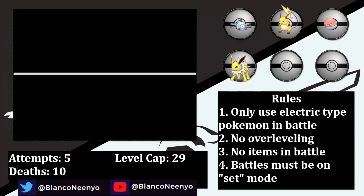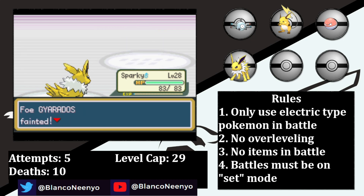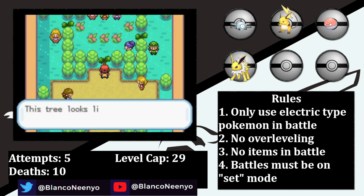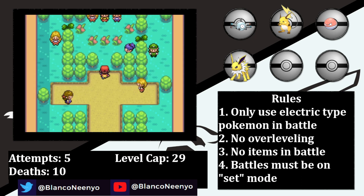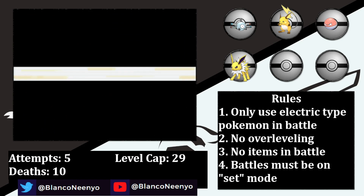Before taking on Erika, I head back to Lavender Town and stomp our rival once again. I wanted to give the team a morale boost, because what comes next is actually quite a challenge. Normally Erika is one of the easiest Gym Leaders, but her Grass type resists our Electric moves, so our lack of type coverage is once again causing some serious issues.